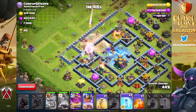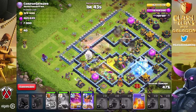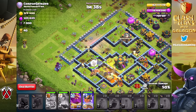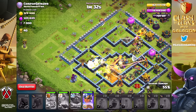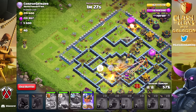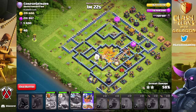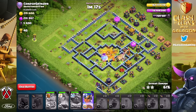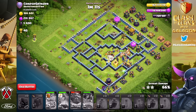In today's episode we will speed up the next two attacks so you don't have to sit through the same stuff over and over. The last couple of updates didn't really change anything for those of us attacking on the ground, so we'll just let them be air dominant and we will continue to use our bowlers, PEKKAs, witches, hog riders, and miners to grab as many three-stars as we can.